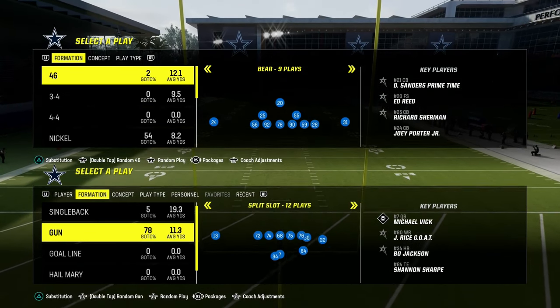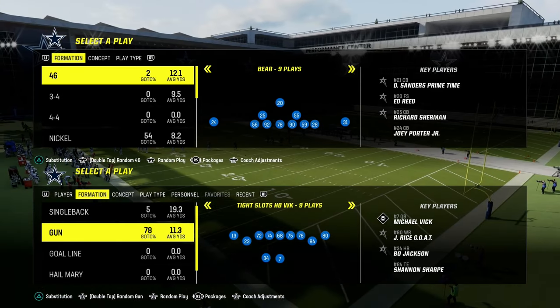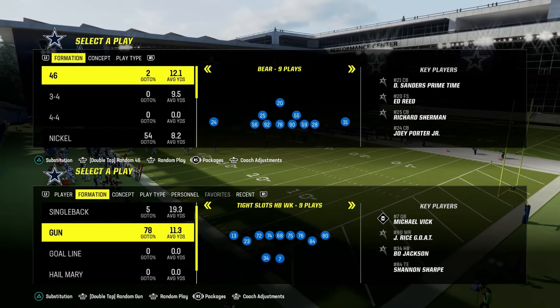Today, I'm going to show you one of the best ways to beat man coverage in Madden 24. It comes to us out of the Tight Slots Halfback Week formation, and it is a concept that you can literally apply to any formation that you run.